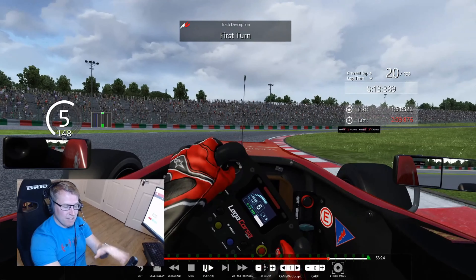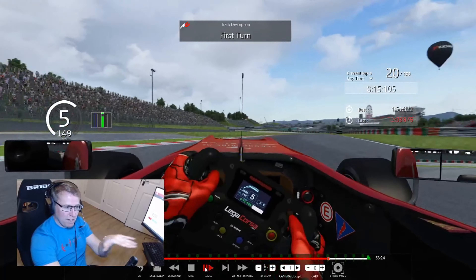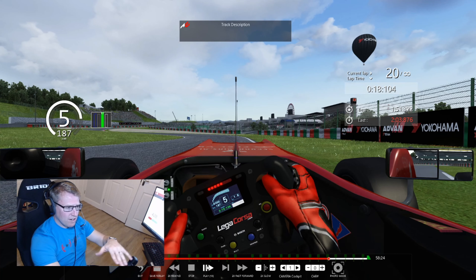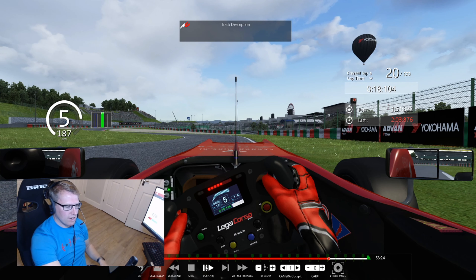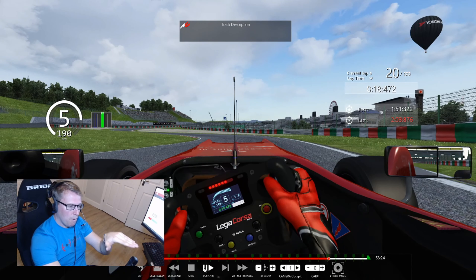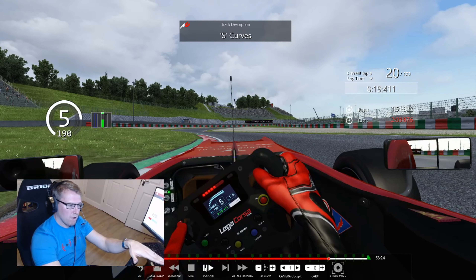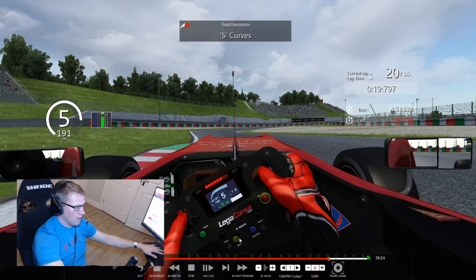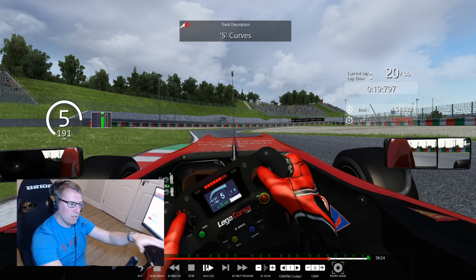That curb on the right — you want to apex that. It's a bit of a late apex. You can see the car understeering slightly, and you want to not get on that curb on the left — it sucks you in. These corners are all fairly late apex corners. Treat this as one S-curve, the next one is another S-curve. Stay nice and wide. Actually, I do start wide but I turn in early — this is an early apex for me. Right at the start of the curb I get my wheel pretty much up on that curb.